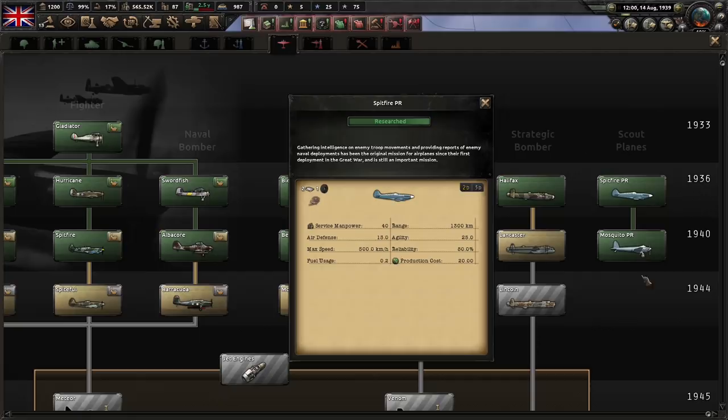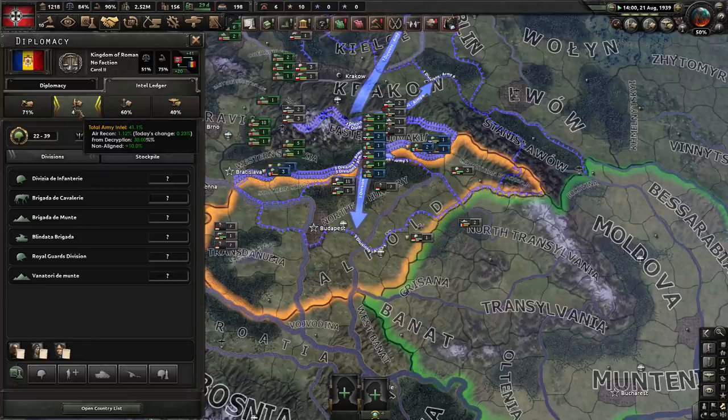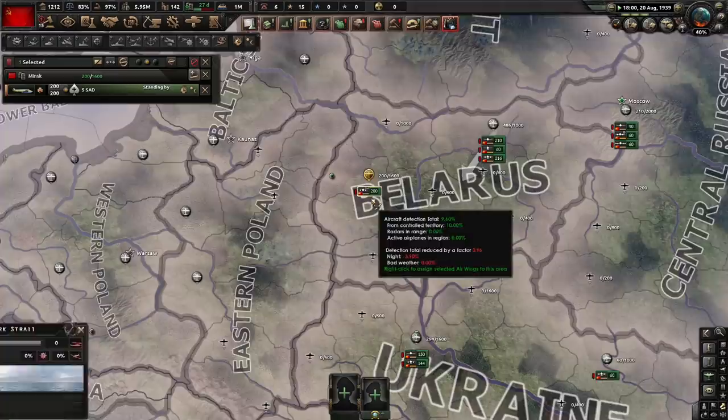Scout planes are a new type of aircraft being introduced with La Resistance, which can only carry out the new Air Recon mission. While carrying out Air Recon, scout planes will accumulate intelligence on every nation that has territory within the air zone they are assigned to. They can also spot the locations of ships and divisions precisely, giving you advance warning of your enemies' movements.